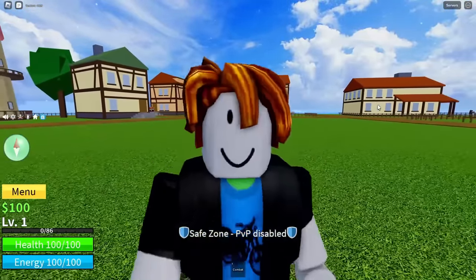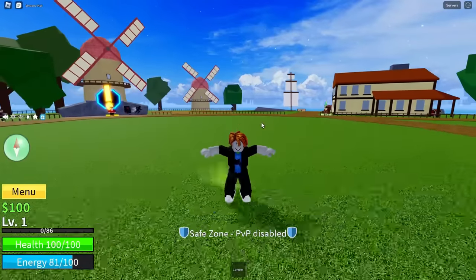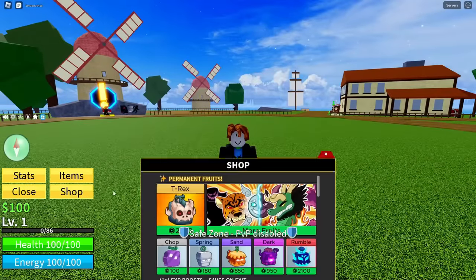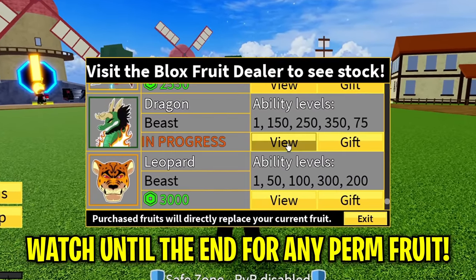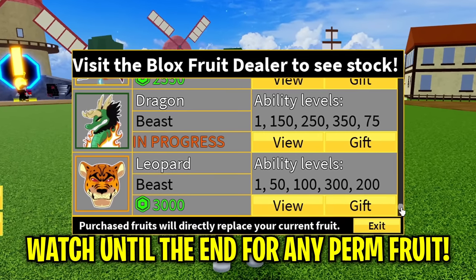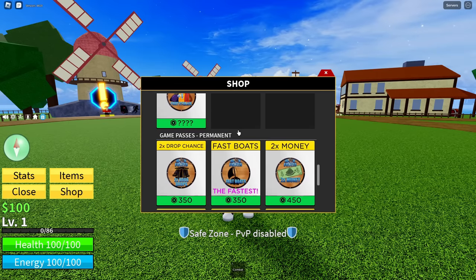I've created a brand new Roblox account to show you that every single one of these codes are working right now as of the 16th of March 2024 in Blox Fruits. If you watch this entire video without skipping, you are going to get yourself any perm fruit you want — it could even be the newest fruit, the Kitsune, or the Dragon Rework, because the Dragon Rework is going to be here at the end of this month. So literally just watch this video all the way until the end and you can get yourself any perm fruit you want along with any Game Pass that you want.